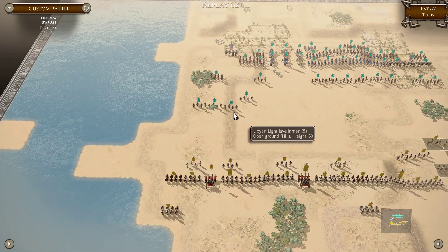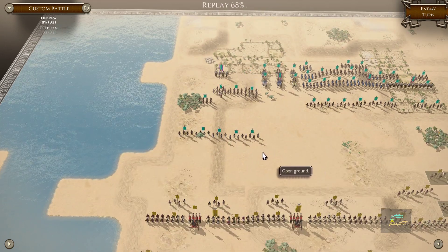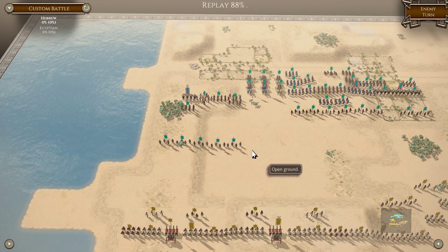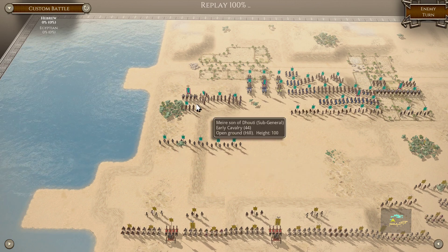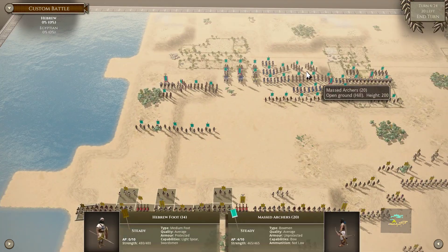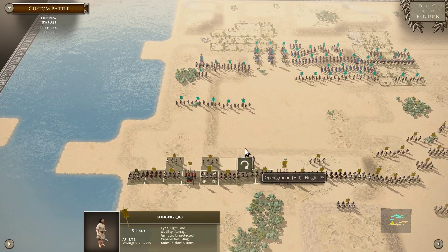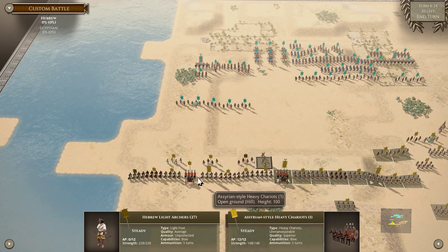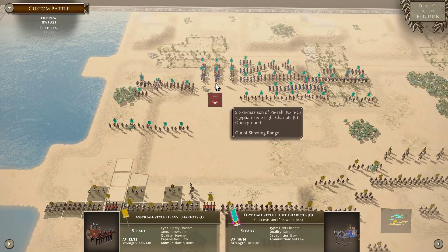Since he's moving this way, all the light javelin engagements are just going to be meat shields anyway. It looks like he might be redeploying to the center. With the heavy chariots I should be able to help win the firefight until this gets in. Meanwhile I get ready to head up with these lights.